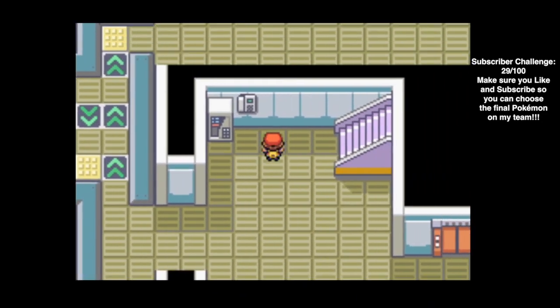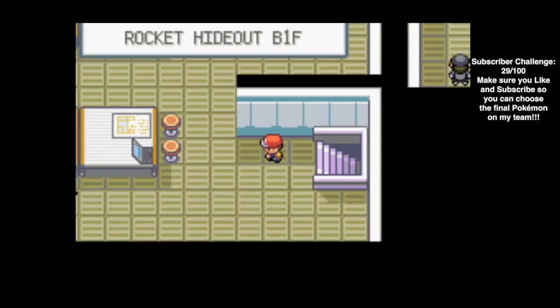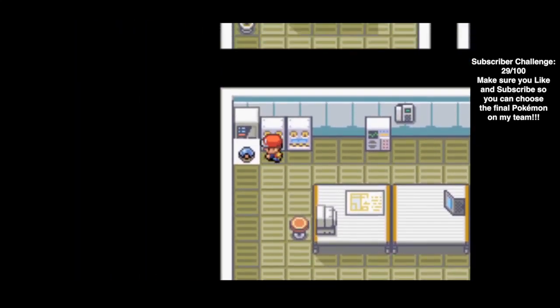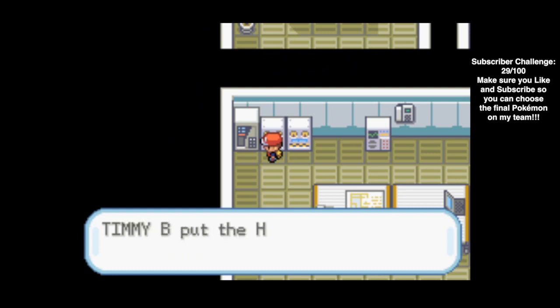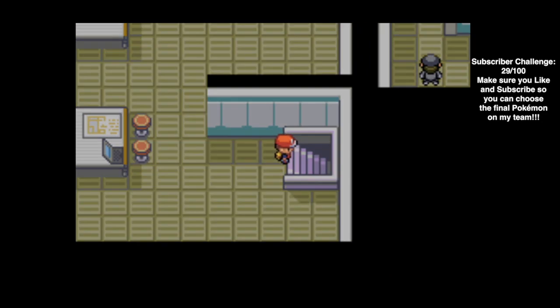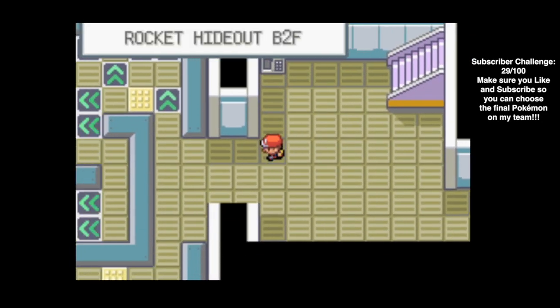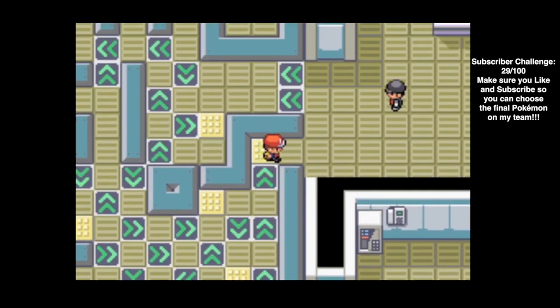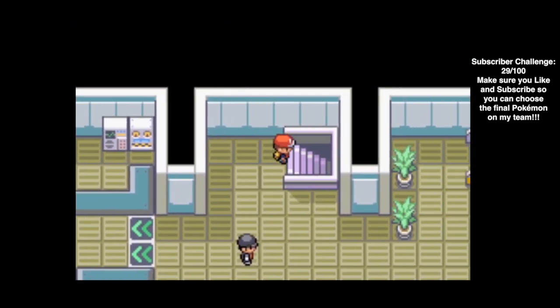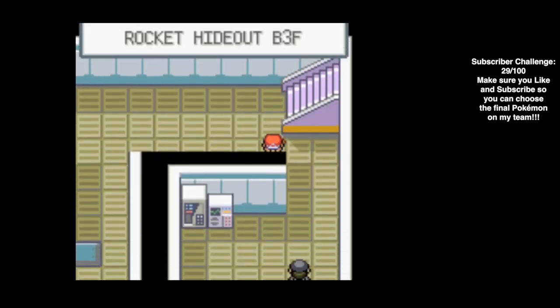There's no trainer here - awesome. Now we can head back up to the first floor and there should be an item right here in the corner. We got a Hyper Potion - that's pretty hype. Now we have to head back down and go downstairs again, so we just need to avoid this Rocket Trainer. Awesome, we did that and we're going down to the third floor.